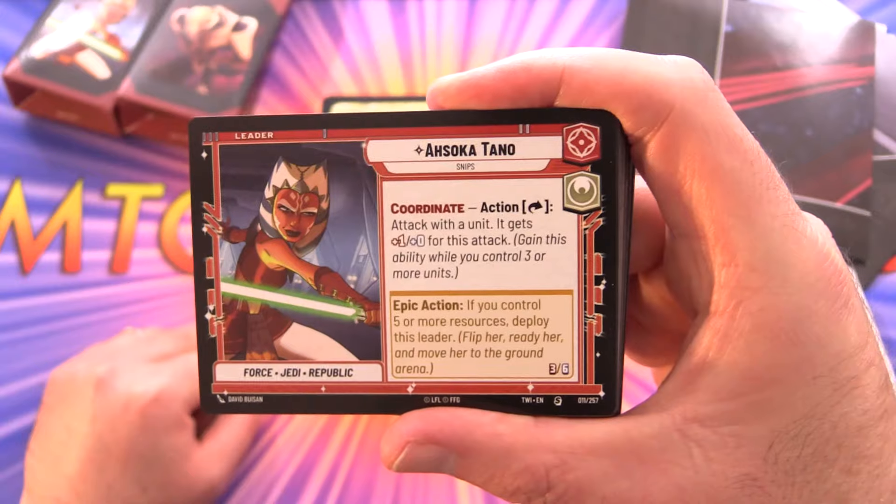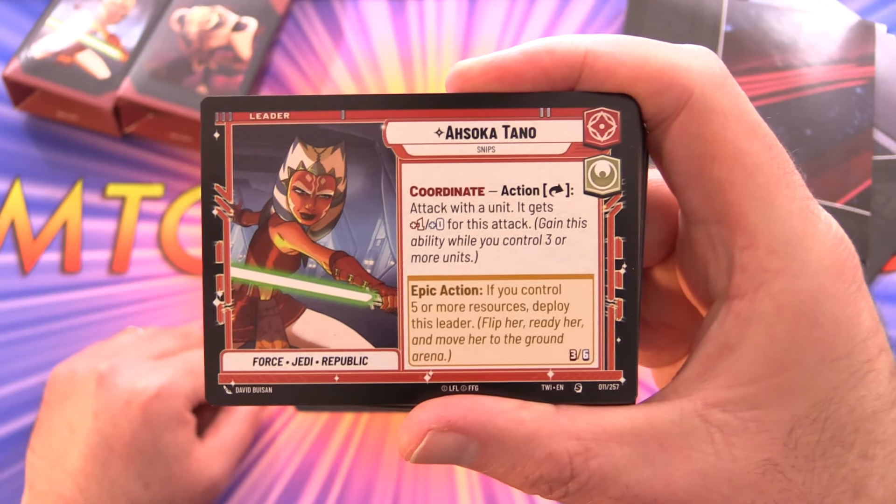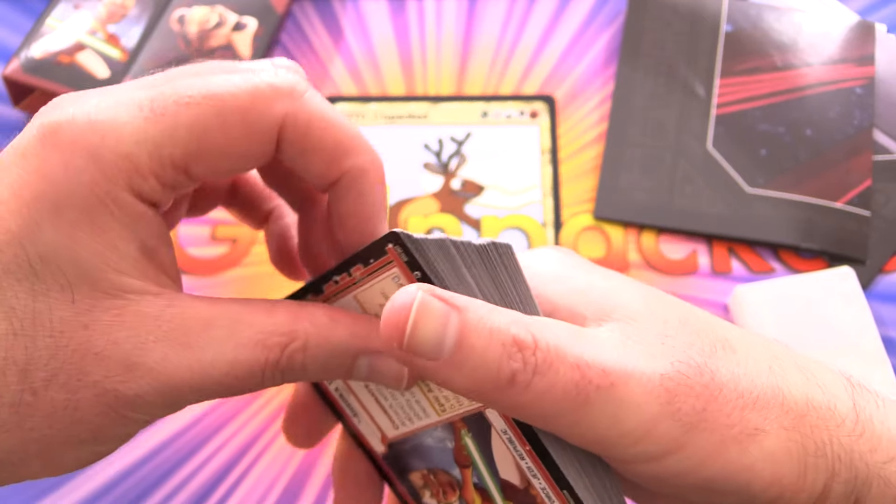I like these paper packages. And if you're picking up any of these starter decks, I highly recommend this latest one because it showcases the new mechanics in this set. Here we have Ahsoka Tano, and it has this new coordinate mechanic — you attack with the unit and it gets plus one, plus one for this attack while you control three or more units.